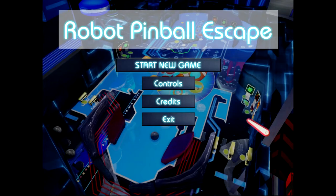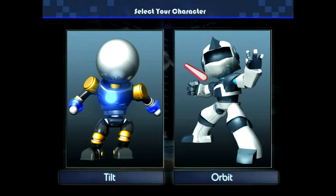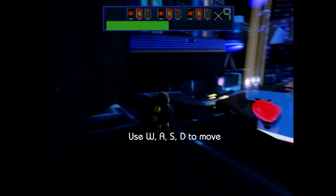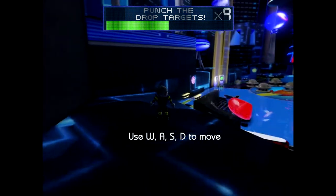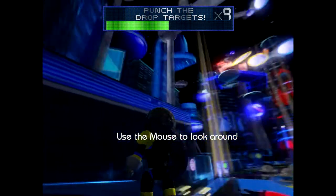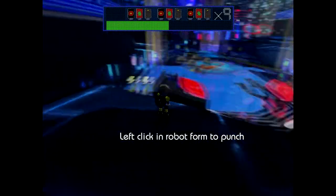Welcome, this is Balascuba with another random game. This is going to be Robot Pinball Escape — quite a unique game. As far as I know, I haven't played anything like it before. We'll go with Tilt even though he doesn't have the awesome helmet — he is shinier and more colorful. Now this game, as you can see, we are a robot. This game takes place on a giant pinball course, which is awesome.